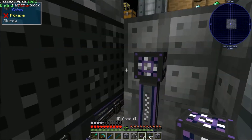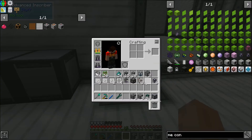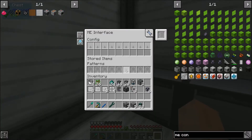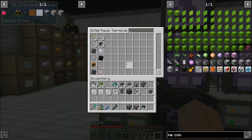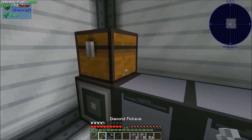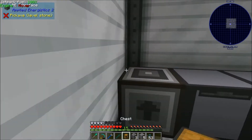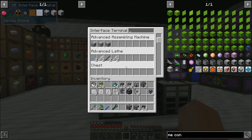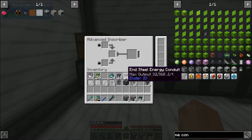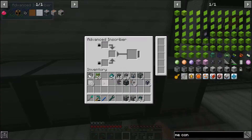I'll pop the ME conduit there, add another inscriber here and one more — these are pretty easy to make. Looking at the interface terminal, it's seeing the chest, which is what we want. This chest is going to be a buffer chest, and then each one of these inscribers will be dedicated to a different type of press. So the first one will be silicon, then logic — the order doesn't really matter.